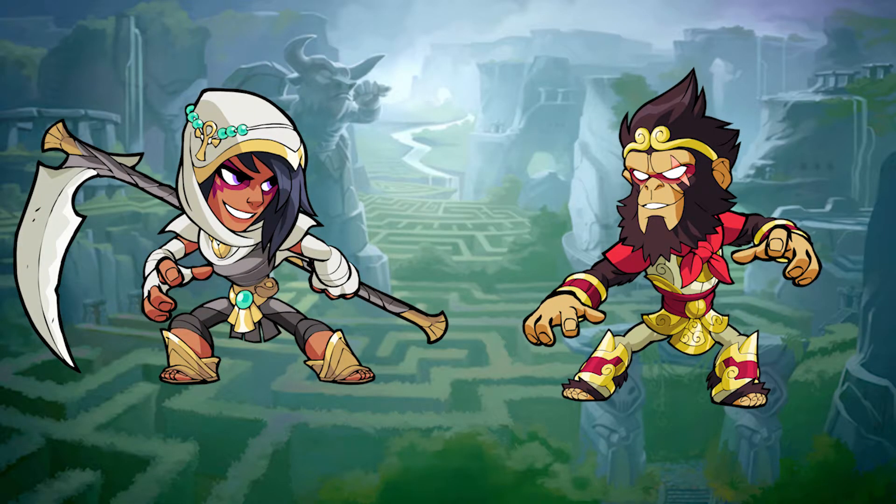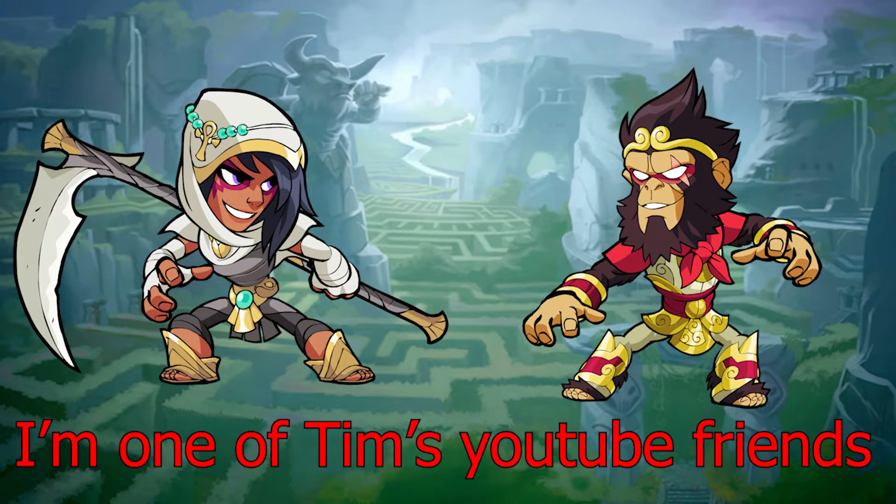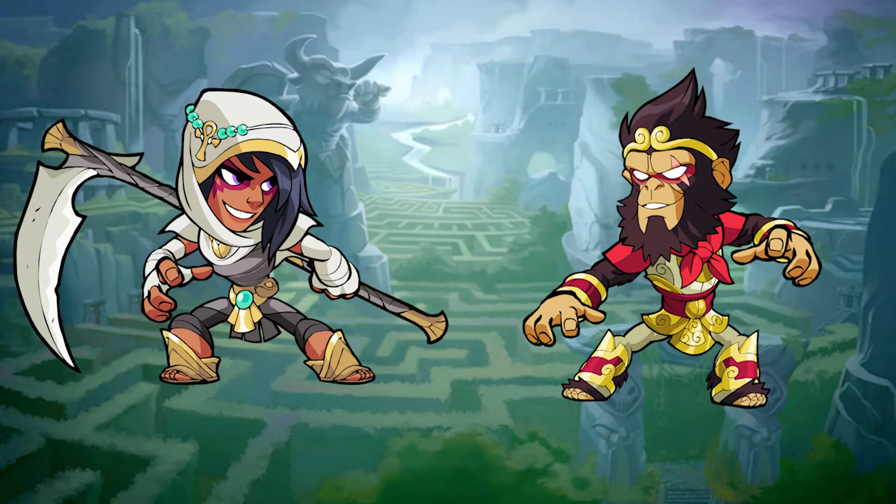Hey, what's up? I'm Shadow, one of Tim's YouTube friends. So basically what Tim did the other day was open the Revenant chest and got three skins. Here's the first one — say whether it's a drip, meaning really cool, or a skip, meaning it sucks and you wouldn't use it.